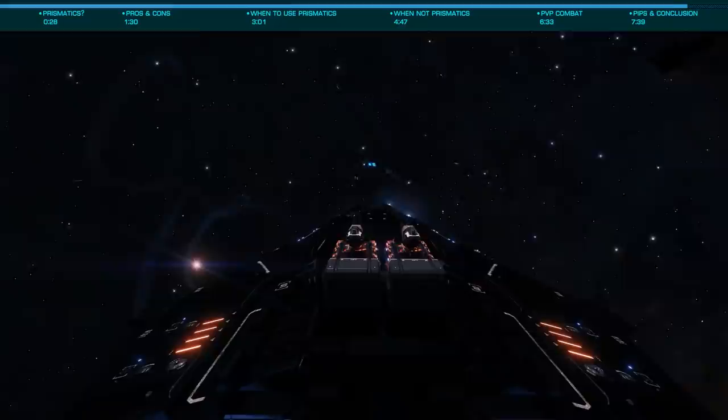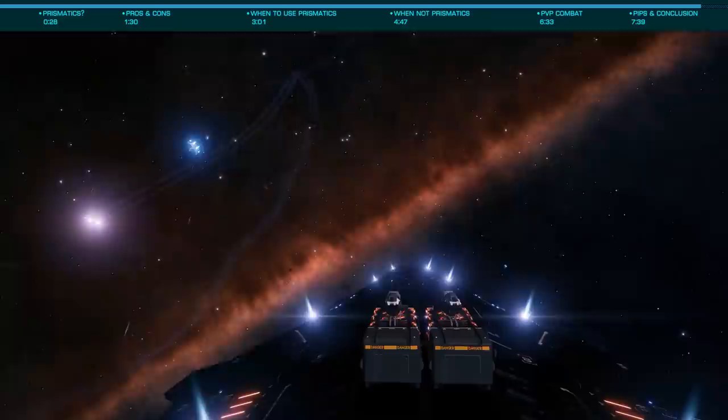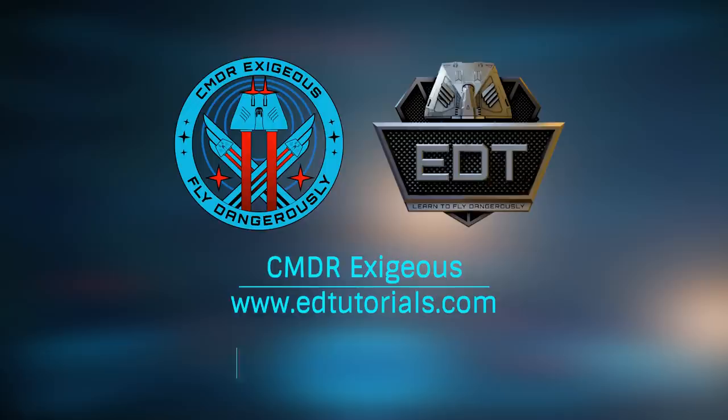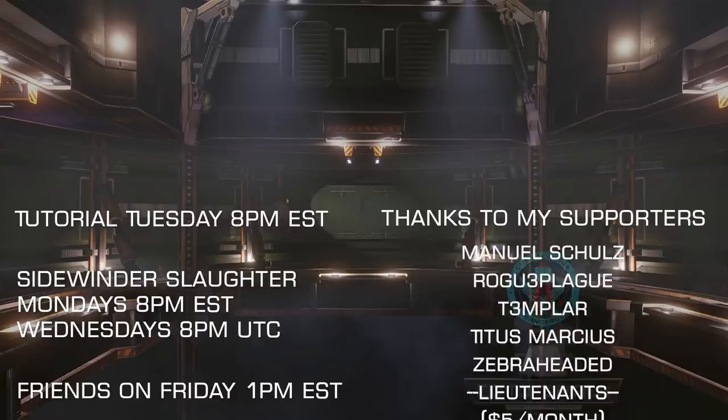Hopefully this look at prismatic shields has answered your questions about how to obtain them and when and where to use — or not use — these potentially impressive modules. As I said before, if you're not pledged to a power play power, I implore you to do so at your earliest convenience. I look forward to your questions in the comments below, and once again this has been Commander Exesius of edtutorials.com — reminding you to fly dangerously, and thanks for watching. If you found that helpful or you're new to Elite Dangerous, I hope you'll visit edtutorials.com for content from a wide range of players, and consider subscribing and supporting me here or on Patreon.